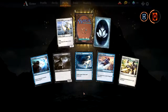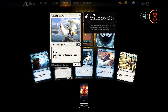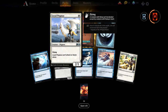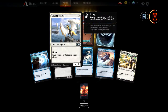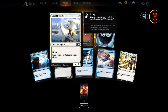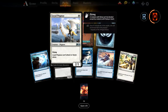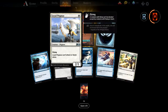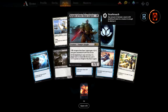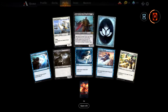Loyal Pegasus — a 2/1 for one mana, but it can't attack or block alone. Good for white weenie decks on turn two if you have another creature. It's got flying too. And if you're playing a flyers deck, you'll have lots of flyers coming onto your battlefield. Something tells me the Vampire deck's getting a real big boost — getting a playset of those vampires in that deck, no problem.